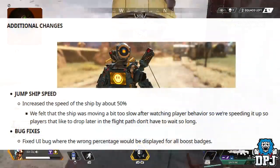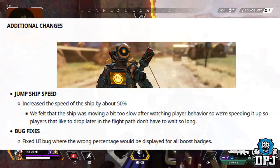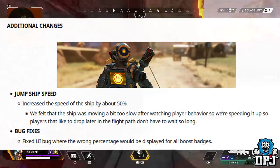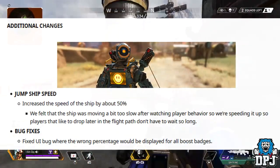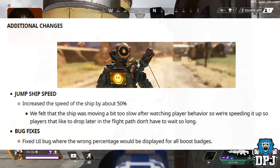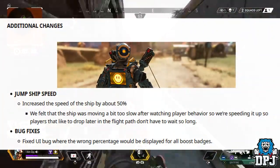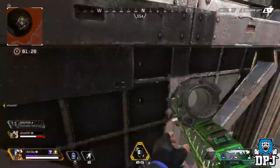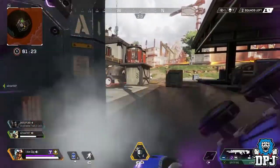Additional changes: Jump Ship speed has been increased by about 50%. They found the ship was moving a bit too slow after watching player behaviour, so they're speeding it up so players who like to drop later in the flight path don't have to wait as long. Bug fixes include: fixed a UI bug where the wrong percentage would be displayed for all boost badges. And that is the end of the 1.1.1 patch notes, which you should have installed already.